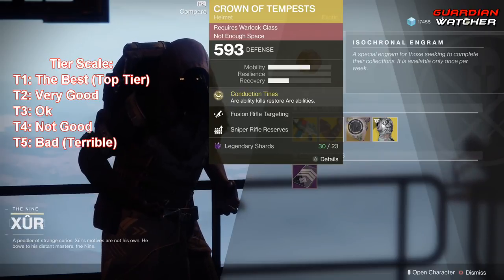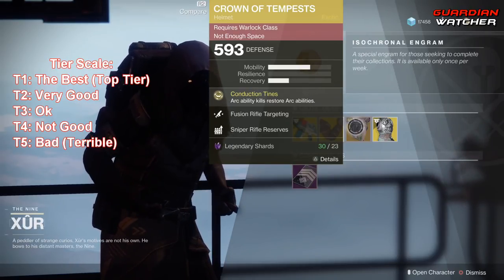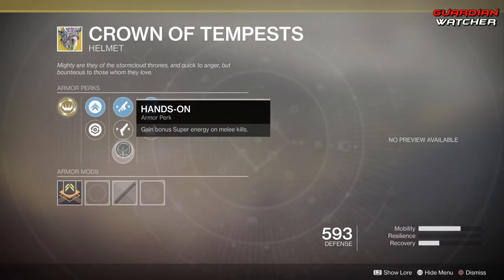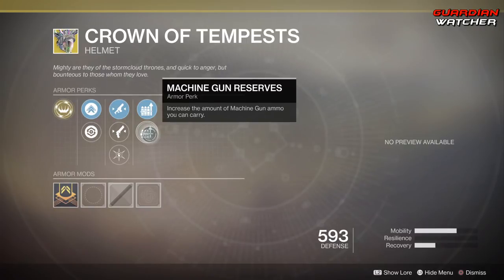Next is the Crown of Tempest. The intrinsic perk on this is Conduction Tines, which means Arc Ability kills restore Arc Abilities. Then we have Fusion Rifle Targeting, Hand Cannon Targeting, Hands On, Sniper Rifle Reserves, as well as Machine Gun Reserves.